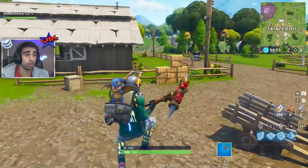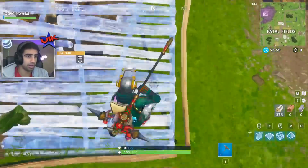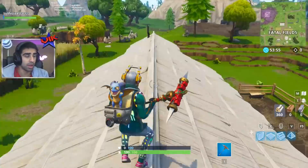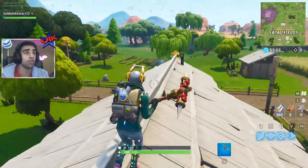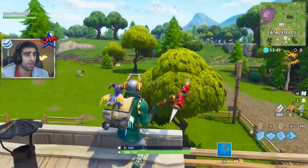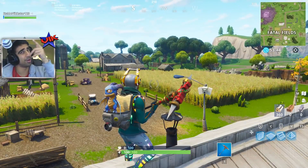That is just about it for the new stuff in Season 6 of Fortnite. It looks like they're set up for a lot of spooky Halloween-esque stuff down the line, which should be super exciting. Looking forward to future updates. If you enjoyed, be sure to subscribe to the channel for daily Fortnite videos. Let me know what you'd like to see in the new update — thanks and goodbye.